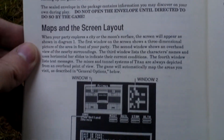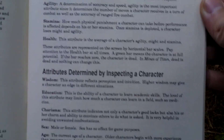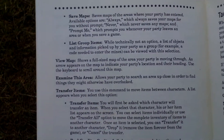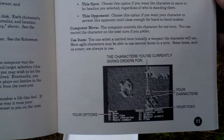The manual covers maps and screen layout, characters, attributes, skills, items, and options. Here is the combat section — here is the combat screen.